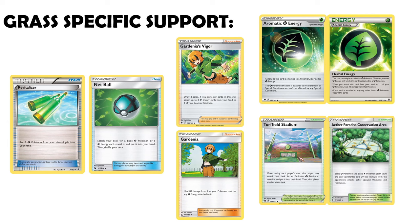The Special Energies and Stadiums are more promising. Aromatic Energy can give protection against status conditions, and Herbal Energy is a Potion plus an attachment, which is fine. These Special Energies are kind of okay, but because we have such great basic energy acceleration, they probably aren't going to be high-priority includes. Turffield Stadium is a real standout though — this is pretty much always going to make it into your Grass archetypes, allowing you to grab an Evolution Pokémon each turn.